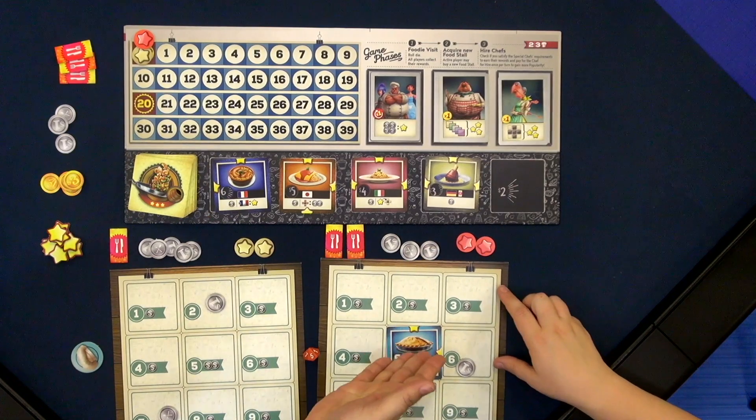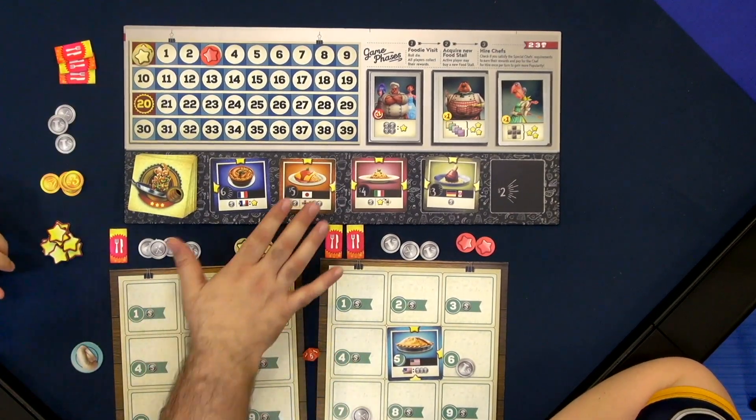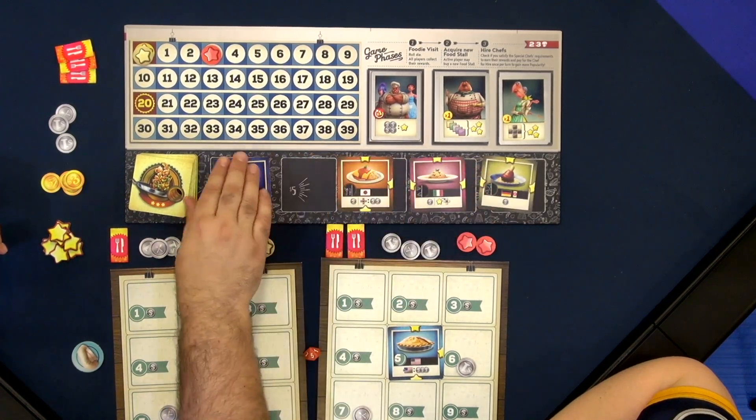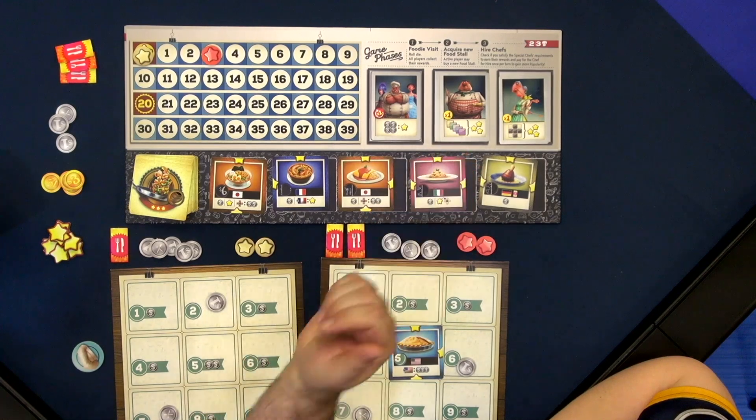As you roll the dice and start gaining popularity, you'll just move this popularity track. Once you've purchased for the turn and slid everything down and added a new card to the market, you then get to go to the chefs for hire.